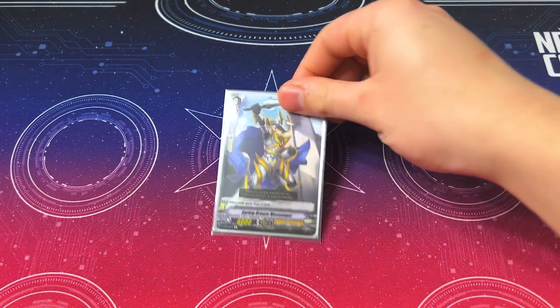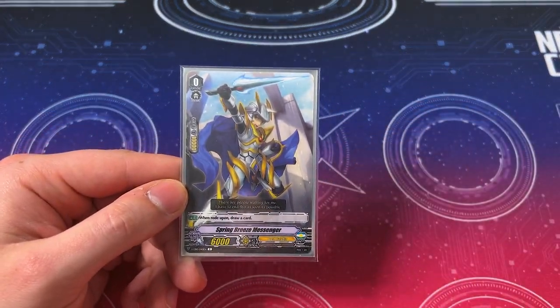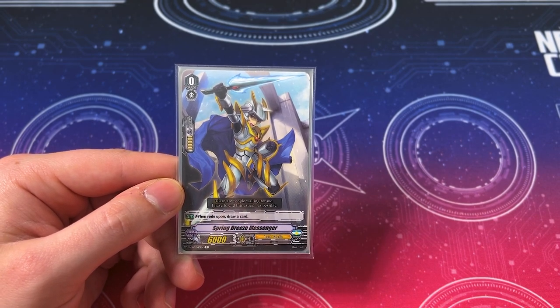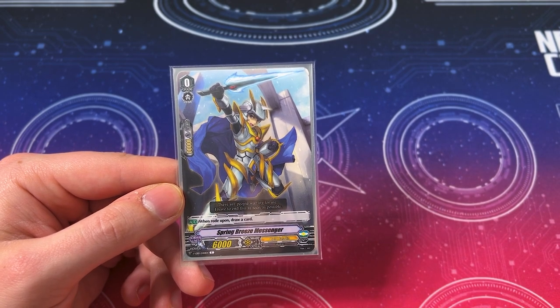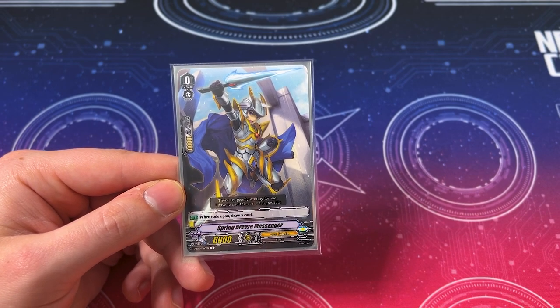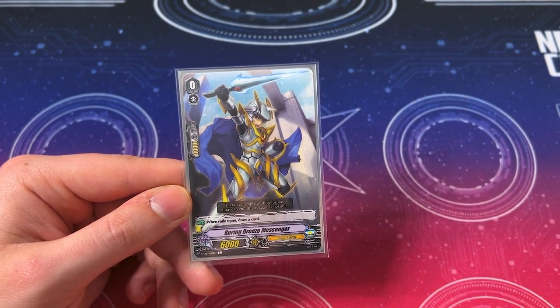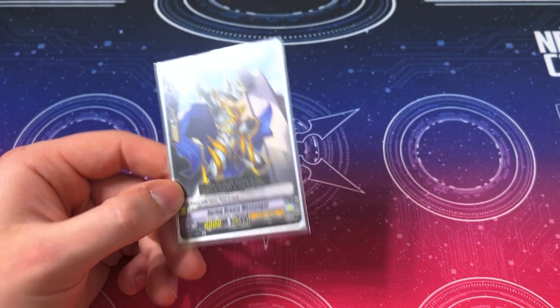Starting off with our starter, which is Spring Breeze Messenger. Just like all the other V-starters, when you ride a pawn, you draw a card, and if your opponent's at grade 1, you get a quick shield — that's part of the errata. So get your quick shield in premium, which is helpful. I chose Spring Breeze for the starter because aesthetically it fits the blue and gold, which matches the artwork in the main deck.